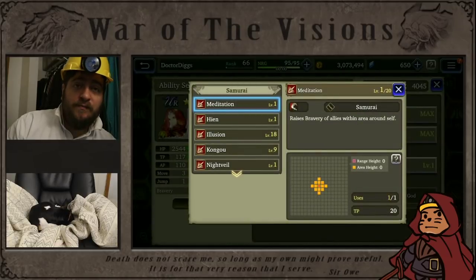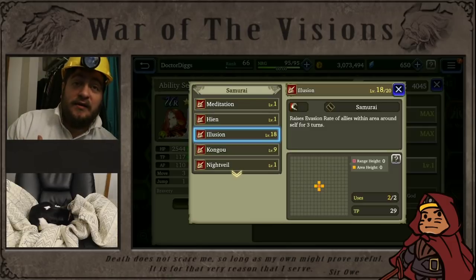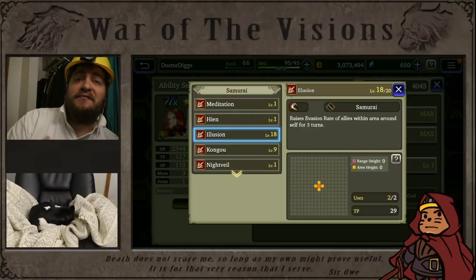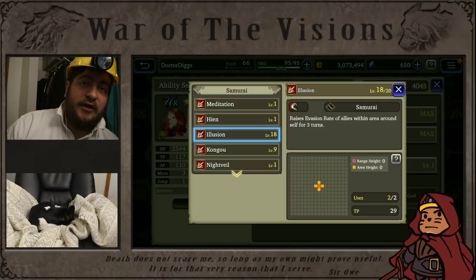Let's take a look at Samurai Sub. You've got Meditation, which is a one-turn use costing 20 TP that raises the bravery of allies around you. You've got Illusion, which in my opinion is one of the best buffing skills in the game right now. It not only affects you and your allies, it's a high TP ability so it gives high AP back, and it raises your evasion for three turns — a powerful combination. If you set Sid on the far right in a guild battle setting, he's going to run left, buff with Illusion your middle character, then run left again and buff the secondary character. So Illusion is a flag for me that this is a really good ability to invest in, because I know the AI is going to use it twice and I know I'm going to get a lot of AP back.